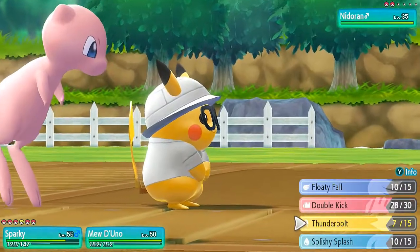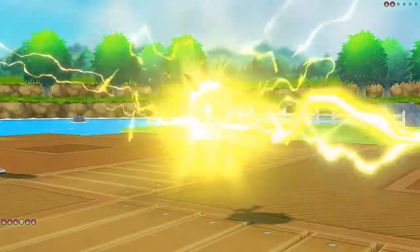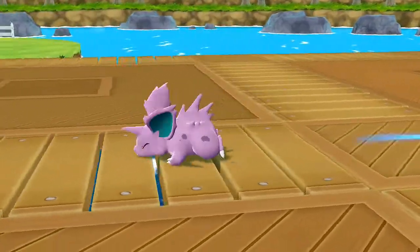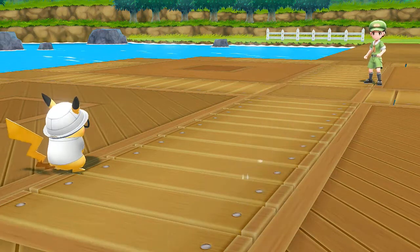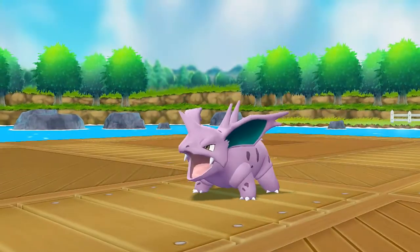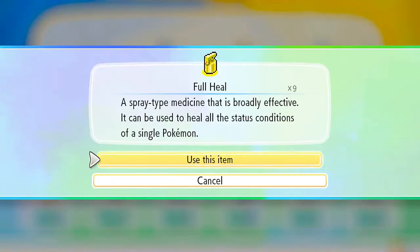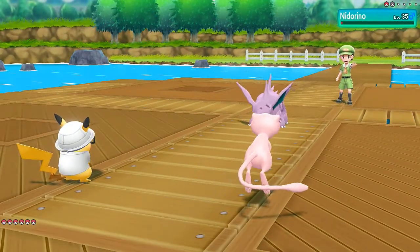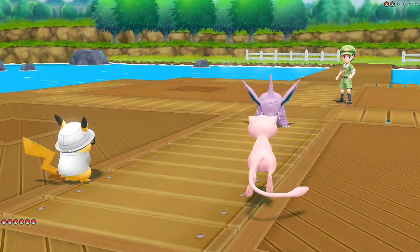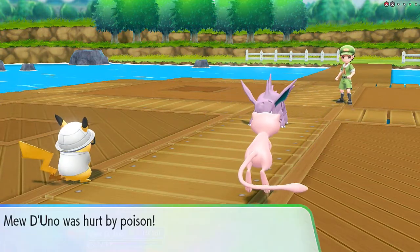Mew De Uno — let's go with a Thunderbolt right here. Mew De Uno, you can sit back and watch — stand by up in the sky. Thunderbolt does it strike? Oh yeah, this is easy. So here goes Mew De Uno with the Fly attack, and here comes that Nidorino. Let's take that off and actually use another Full Heal and heal our Smasher. Here comes the Fly attack — Nidorino has survived. Mew De Uno has been poisoned. No worries — we got this.